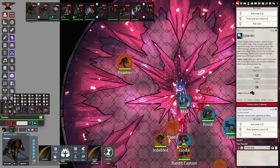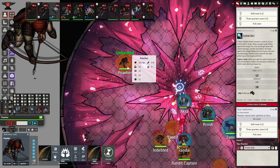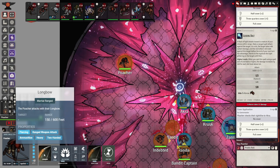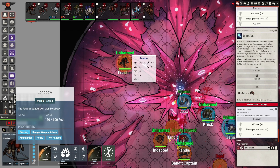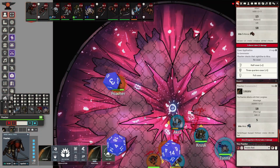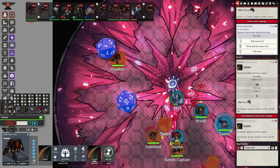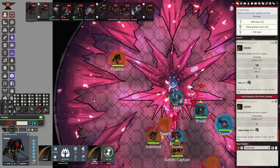Now it's the poacher's turn again — you just repeat this process over and over, pressing T to target. Now let's say you have advantage on an attack. You hold down the ALT key when you click the attack button, and that automatically gives you advantage — you roll with advantage. If you have disadvantage instead, hold down the CTRL key when you press the attack. That one missed. Now you know how to use advantage and disadvantage.